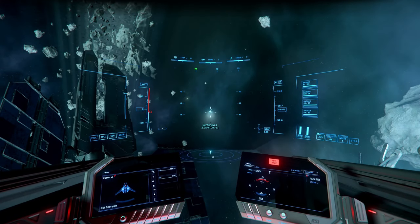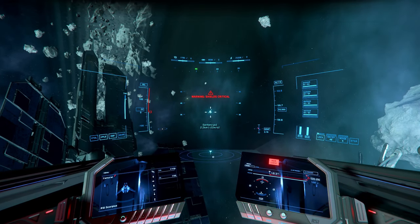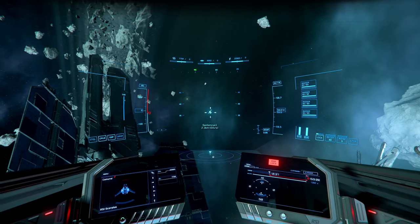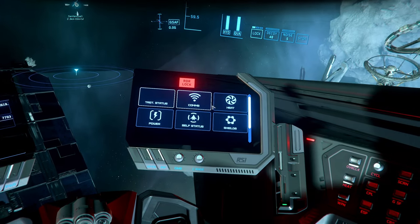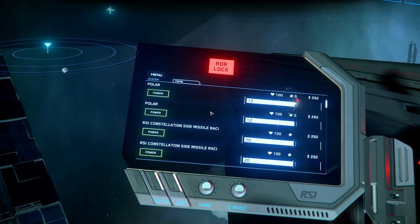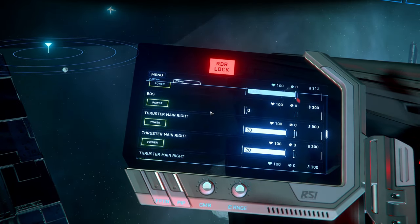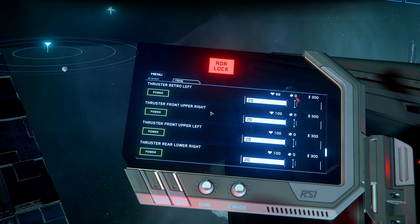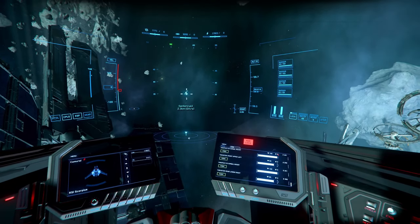Shield front 3, stern at max, again front is red. We are already in a damaged state. Okay, this is strange, I didn't expect this. Let's check components. Missile rack 36. Thruster 89, 88, 88, another thruster 85, 94, and 85.